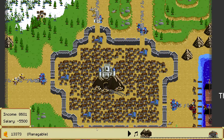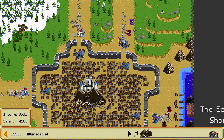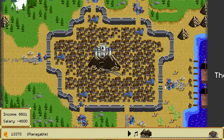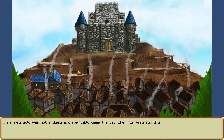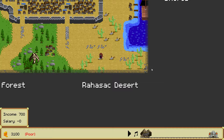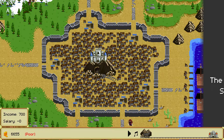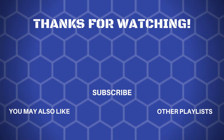There we go — final gold rush! The mine's gold was not endless and inevitably came the day when its veins ran dry. Much was lost during the wars, but with the remaining gold, maybe future generations wouldn't have to relive the hardship their parents had to endure. Well, that's going to be it for Feria's Mine — I hope you've enjoyed it, and the link to this demo will be in the video description. That's going to do it for this video. I hope you've enjoyed these three awesome indie games. If you have, please feel free to leave a like as well as a comment. If you have any recommendations of other indie games I should check out, please subscribe if you'd like to see more of this kind of thing, and if you're already subscribed, I'll see you in the next video.